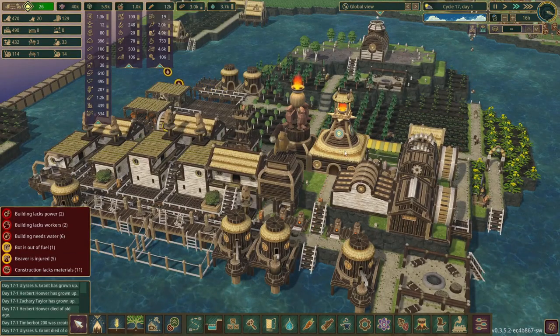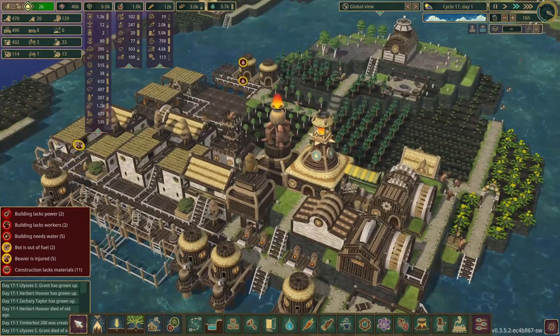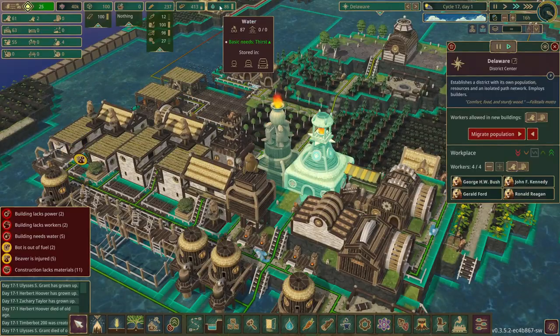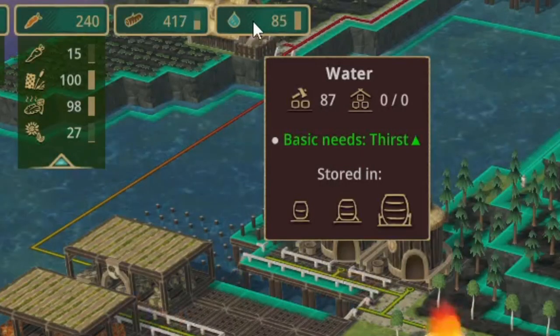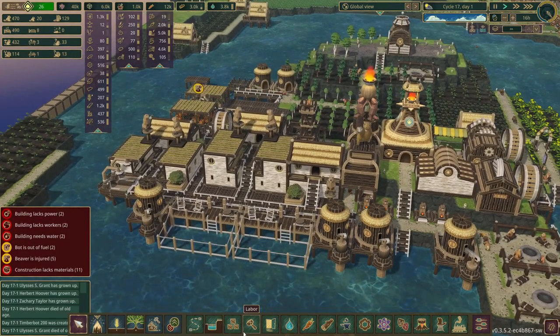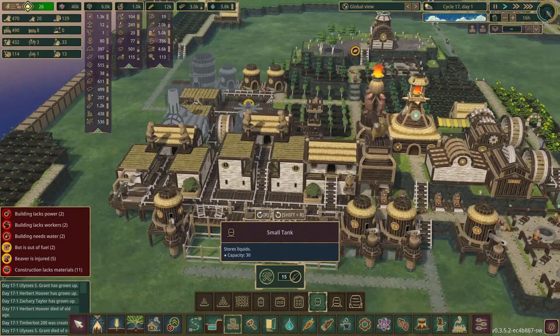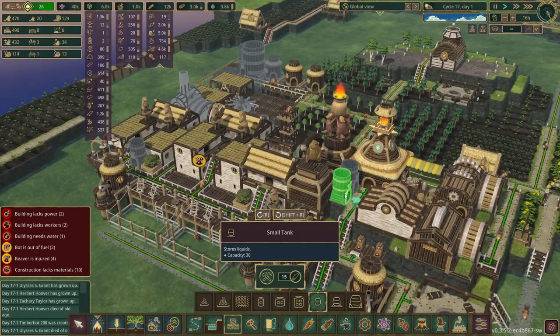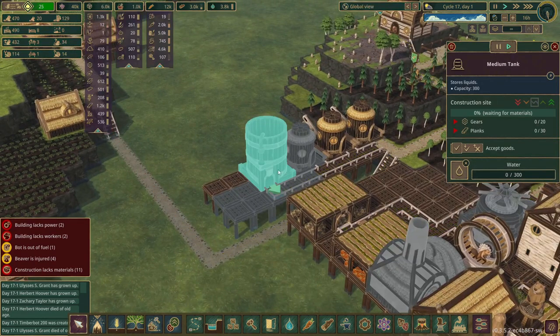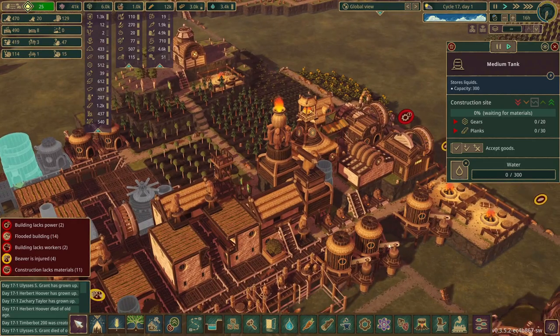I think I realized why this district is always running out of water - they have no water storage. They literally don't have any water storage, it's just through the pumps. And since it costs gears to make large water tanks, we're going to have to do a few temporary smaller tanks - one right here and a couple up here. I am going to make a large water tank here, but we won't depend on this one since it requires gears and we're not making gears very quickly right now.